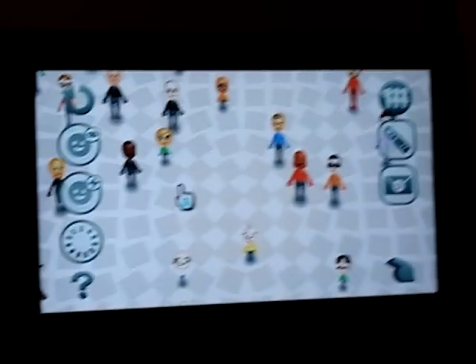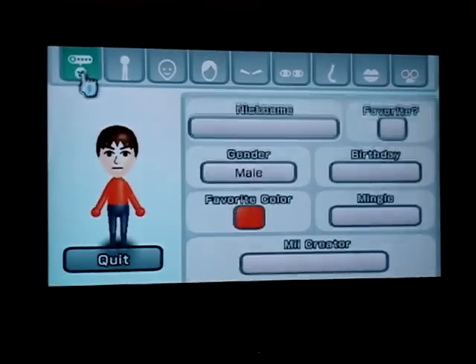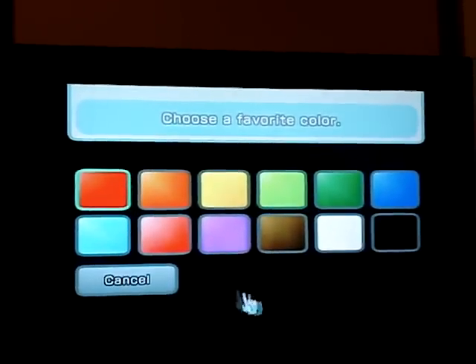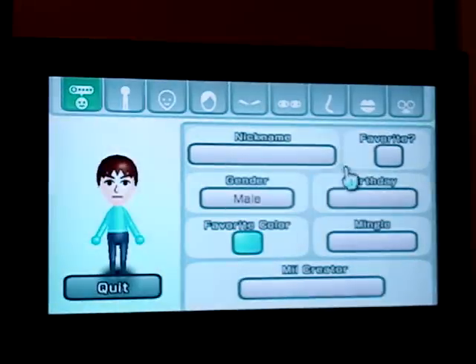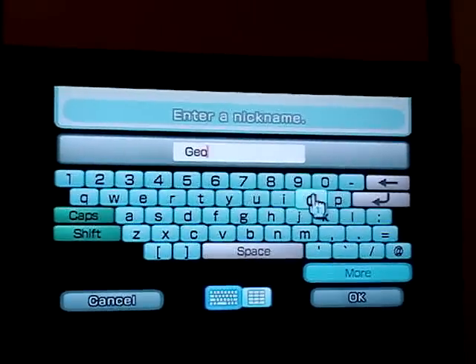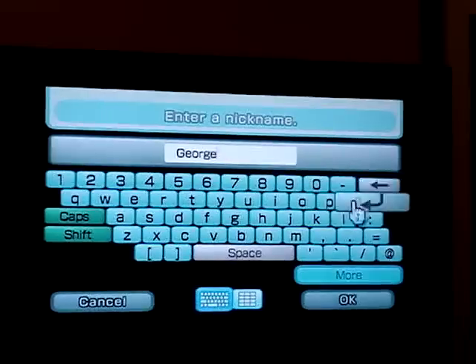Our next me of the night will be a male, start from scratch. First half this time - I first gonna go to the first half, but I forgot. I want to put his favorite color as white-blue, name him G-E-O-R-G-E, oops - George.